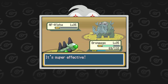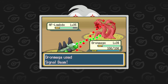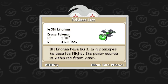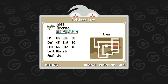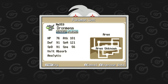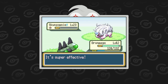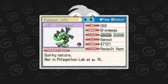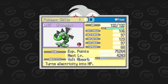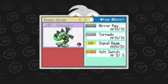Dronemega is the protector of my Niagrin and Mamoswamp. It's a Steel Flying type with the Volt Absorb ability, which leaves it with only a Fire weakness and immunity to Ground, Poison, and Electric. It's a good all-around Pokémon that complemented the party really well. It has high stats, only its speed being on the low end, so on top of its immunities and resistances it has the defensive capabilities to be a great tank. It even walled one of the Amalga forms at the end of the game. My Dronemega had Volt Switch, Mirror Ray, Signal Beam, and Tornado as its moves, and held an Assault Vest for even more bulk.